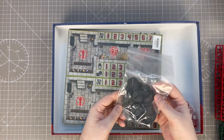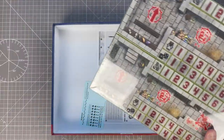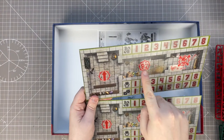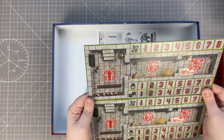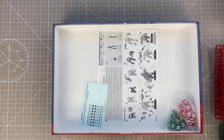We've got our slot bases — 32mm I think. And we've got the board, which I'll just open. So there are the dugouts — you move your people in here when they get injured. And then when they go in here, they're available to go back on the pitch. Just standard Blood Bowl.